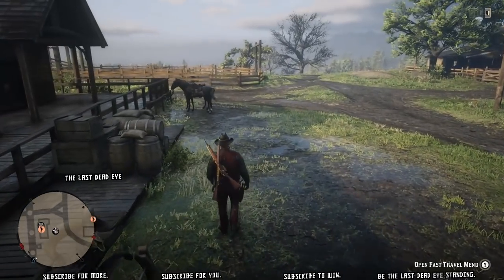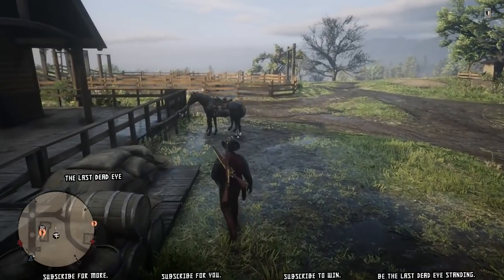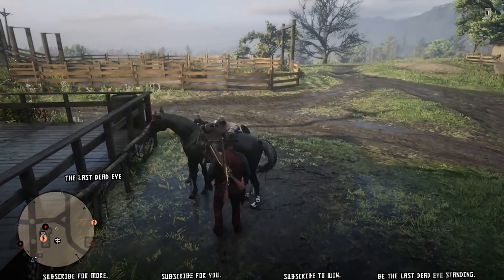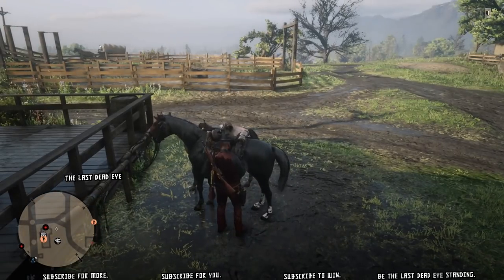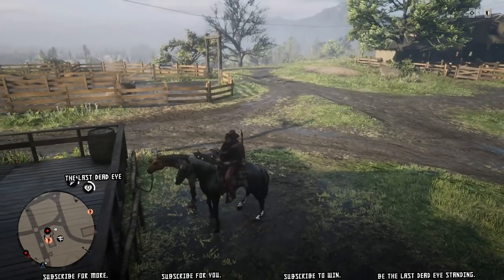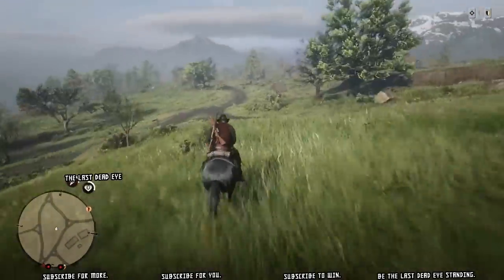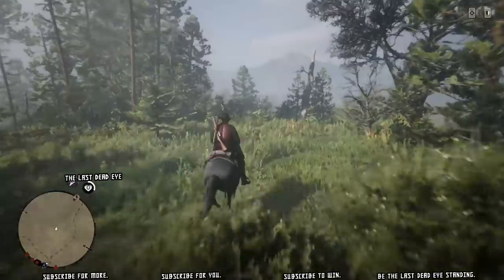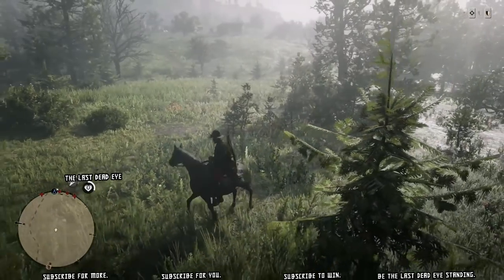Hello, welcome to the show. When I fast travel to Valentine, there are normally a couple of horses hitched up outside the post office. Walk up to them slowly — don't run, you don't want to startle them — and you should be able to loot the saddlebag. You can find money, cash, tonics, chewing tobacco, alcohol, food, all sorts of things. Then I take the horse and go get myself another carcass.